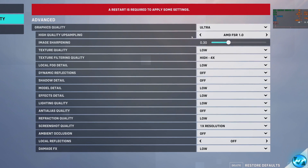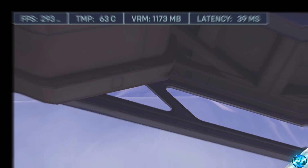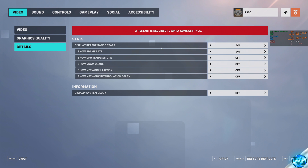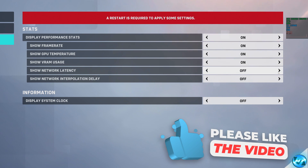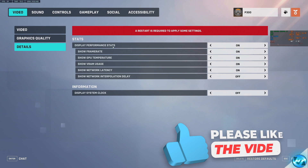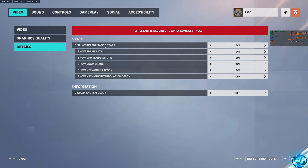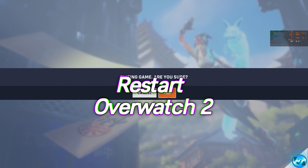You'll be notified that you'll need to restart the game for the settings to take effect. Head over to Details — this is where we can set up performance monitors. I'd recommend switching Display Performance Stats on, showing your frame rate, GPU temperature, VRAM usage, and network latency. Select Apply. Then press Escape, select Exit to Desktop, and head back into the Battle.net launcher to relaunch the game.